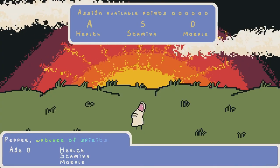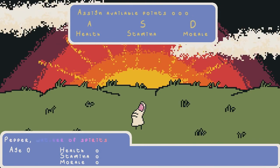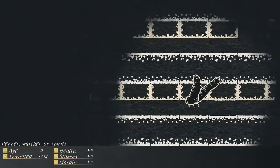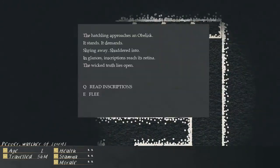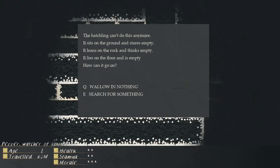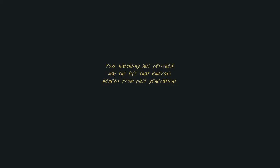We're playing Hatchling. A for health, S for stamina, D for morale. Pepper, the water wither, watcher of spirits. What is this creature? It looks like a hand. I gave very equal stats — just two in each category. Hatcher approach to the blisk — it stands, it demands, shying away, shuddering into it, glances, inception, reaches retina. The wicked truth lies open. Read inscription. A breath. Sacred knowledge. Unholy incantations. A breath. Yorgoth was here — I don't know who that was, but sure. The hatchling can't do this anymore; it sits on the ground, stairs empty. It leans on the rock and thinks empty, it lies on the floor and is empty. How can it go? Search for something — the hatchling jolts up. Perhaps this, perhaps that. The hatchling finds neither — it wallows in its failure. Aww, I killed the hatchling. That's sad. I don't know how I could have made life better for them, though.